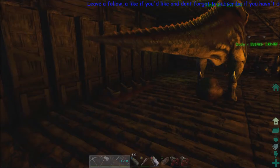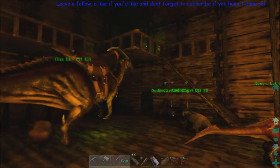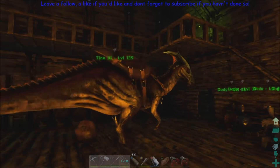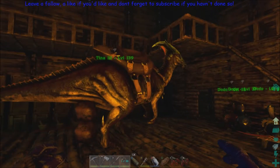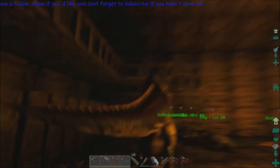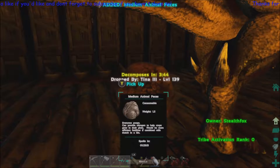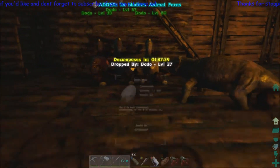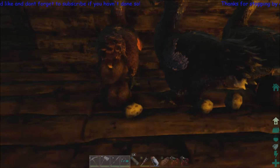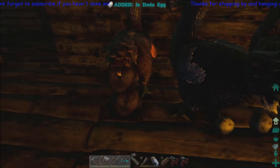This is a new base. We had the shell pretty much built before, and now I have filled it in and done all the boring stuff. We've got some storage over here — tons and tons of storage. We lost Tina, but as you can see, we have level 139 Tina 3 making poop stacks over here, which we'll need because we've got a little bit more of the farm stuff going on.